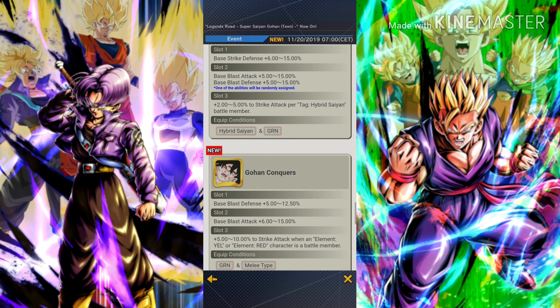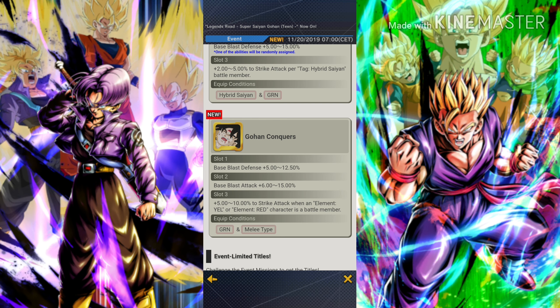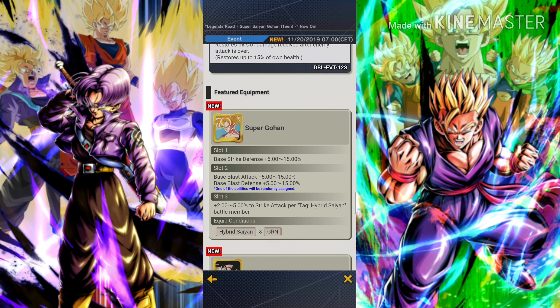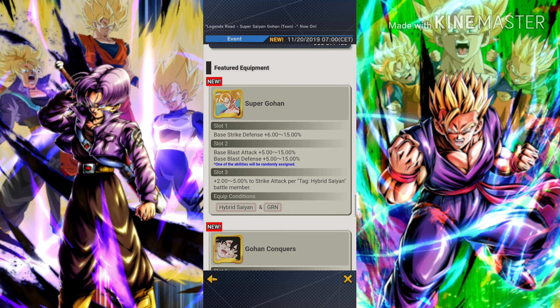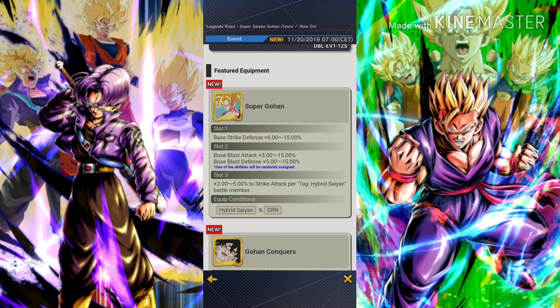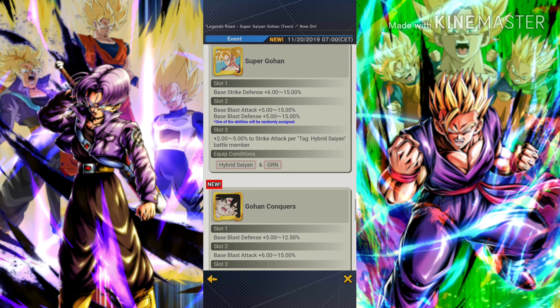The second equipment, Gohan Conquers, gives base blast defense 5–20.5%, then base blast attack 6–15%, and the third slot gives 5–10% to strike attack when an element yellow or element red character is a battle member. That third slot won't stack, but the first one — the per Hybrid Saiyan bonus — will stack. Both equipment pieces are good in their own way; the first is better for defensive units and the second focuses more on blast and strike attack.